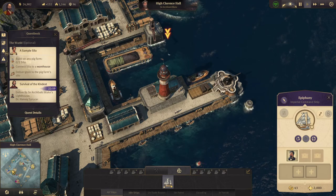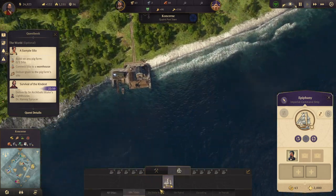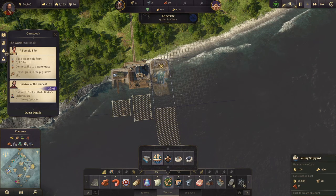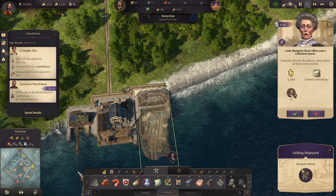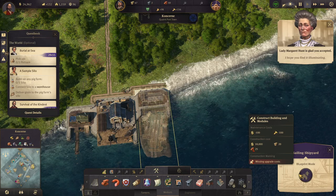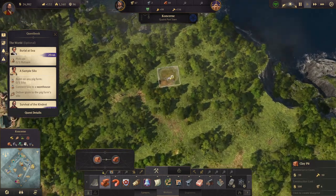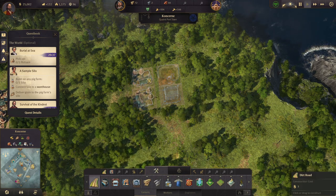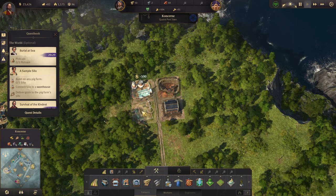We're going back there — we wanted to go back there anyway. We definitely want a sailing shipyard, we'll build that here. We're missing some clay — should build another clay pit and a small warehouse. This road can come down this way. There we go.